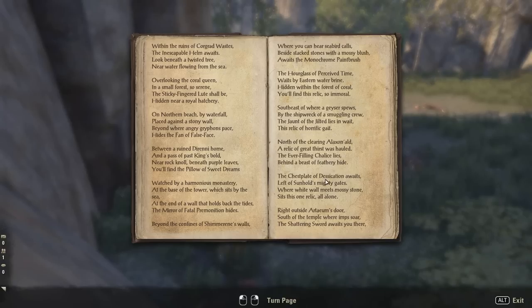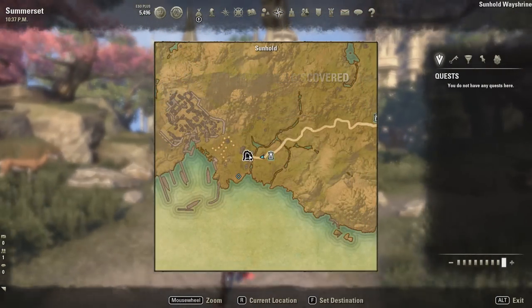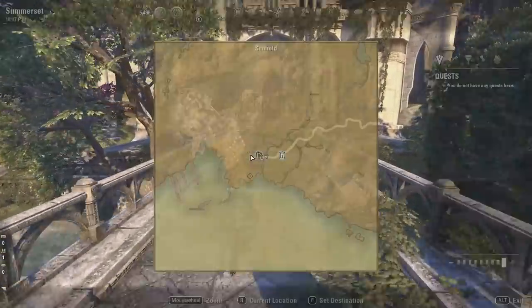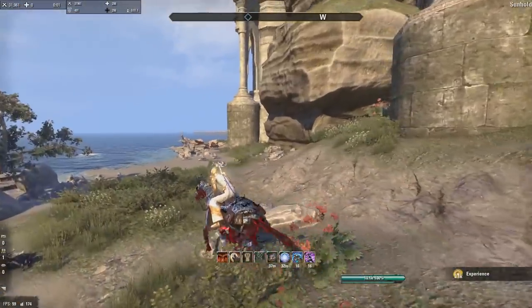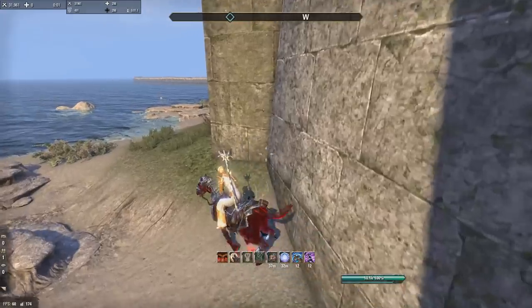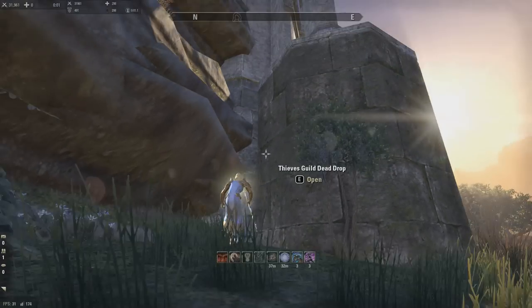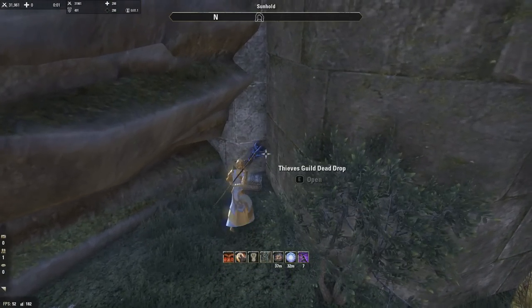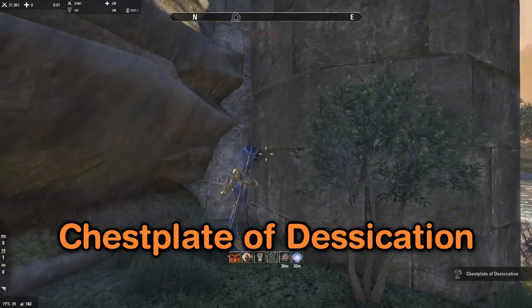Second to last - the Chestplate of Desiccation. It says: 'The chestplate of desiccation awaits, left of Sun Hold's mighty gates - where white walls meet mossy stone sits this relic all alone.' You can see we've got Sun Hold here, which is one of the public dungeons. We go left. There are some white walls here but those are not the ones we're looking for. You keep going until you get to the second set of pillars - that's the Chestplate of Desiccation, which turns you to stone.